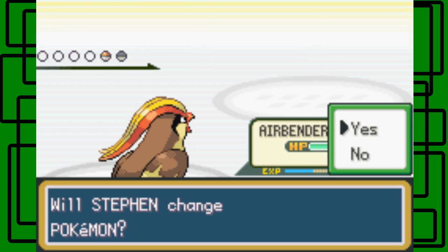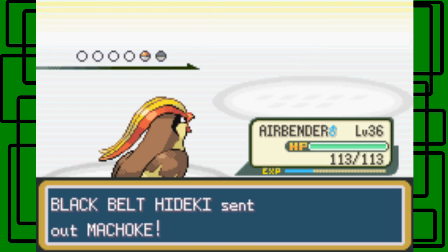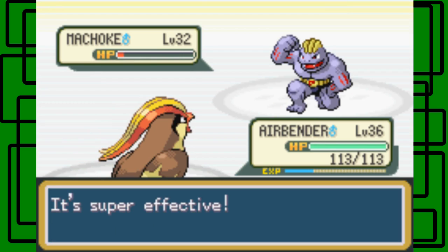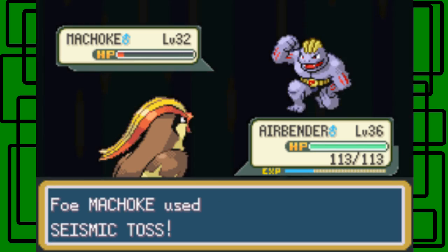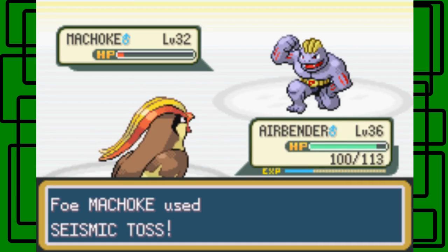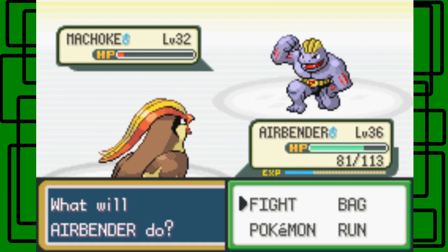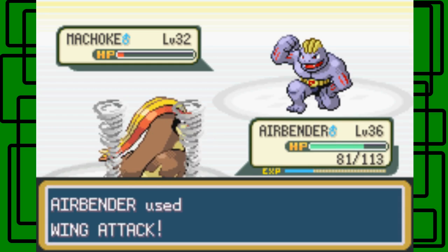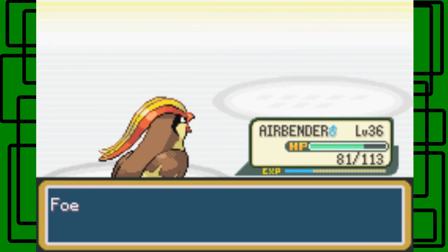Okay, here's a Machop. We'll go for the Aerial Ace — see what this does, it'll be super effective. Almost want to kill it. Seismic Toss is going to do 32 HP on Airbender, because seismic toss does the same amount of damage as its level. That Machoke was level 32, so it did 32 HP on Airbender. Let's do the Wing Attack to finish it off — there we go.